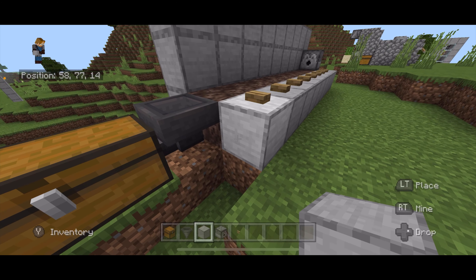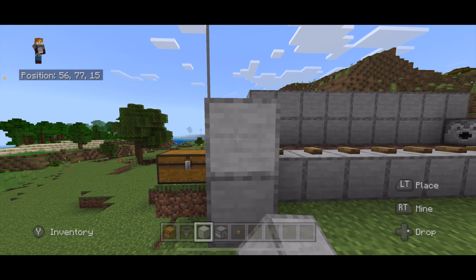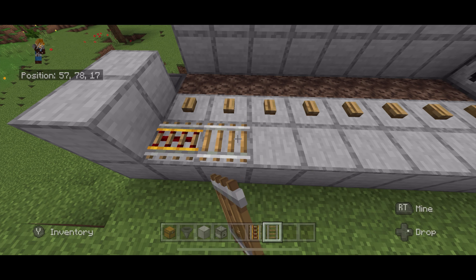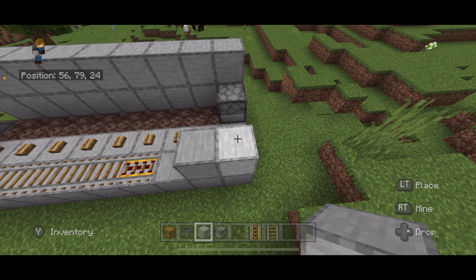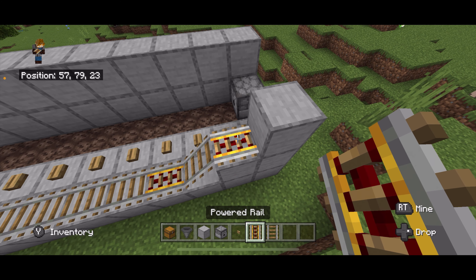Over here, we are going to take some blocks and build up a wall like that. Then come out like this and place a row of blocks here. Take a powered rail and place one here. Then take four rails and place one, two, three, four. Place another powered rail. Place a block here, a block here and here. Place a rail here, and a powered rail here. Just like that.